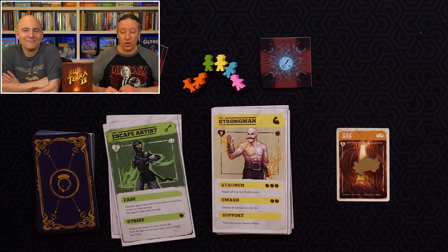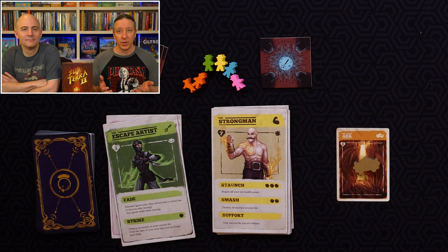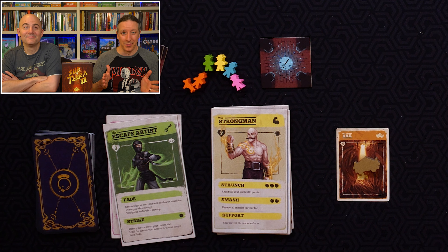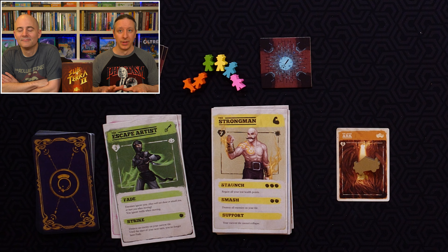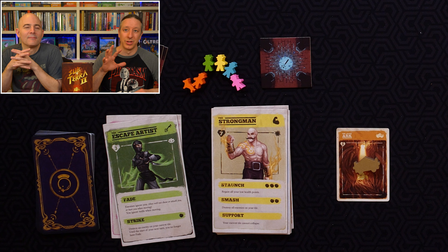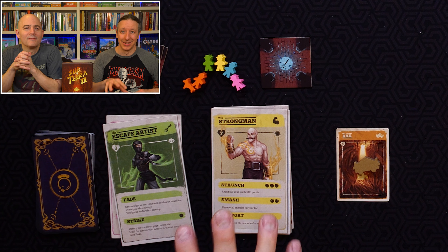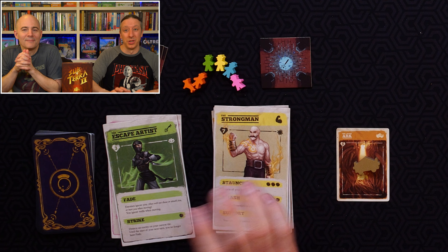Then you've got the Strongman, who has a few interesting powers. One is to regain all your lost health points — you have to exert to do that, so you need at least two health points left. But with a seven-health pool, that will top you right back up. You can also destroy all enemies on your tile for your whole turn for two actions. And an ongoing power is that your tile cannot collapse.